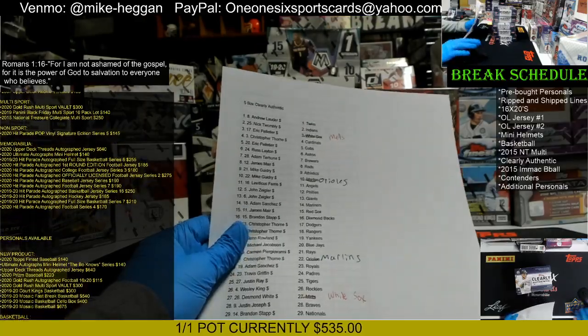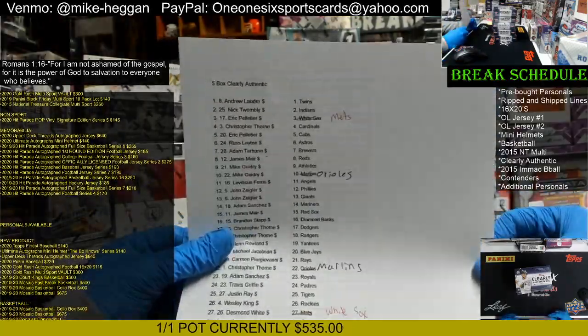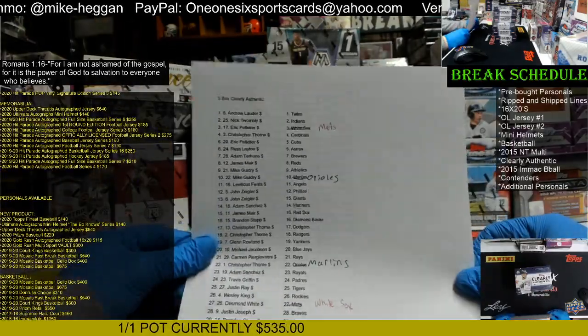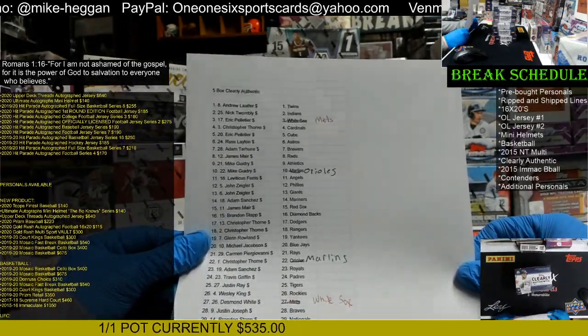All right, we got our five-box Clearly Authentic break. Andrew is the Twins. Nick has the Indians. Eric has the Mets. Christopher is the Cardinals. Eric has the Cubs. Russ is the Astros. Adam is the Brewers. James is the Reds. Mike has the Athletics and Orioles.